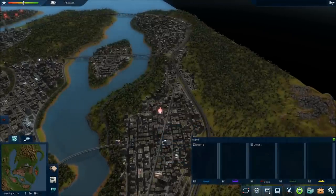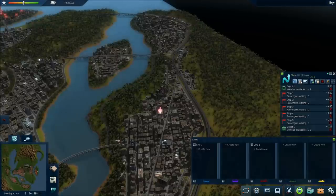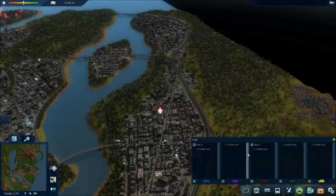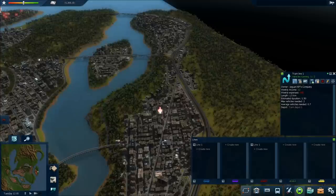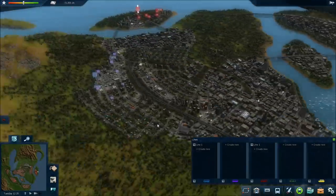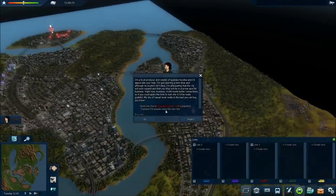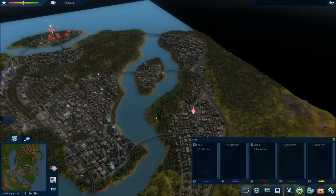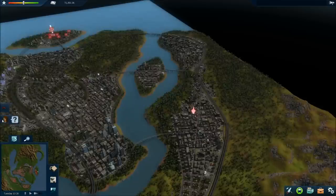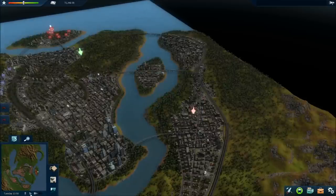If you go over to the lines, no one's complaining, because no one's really riding it. Let's see this objective here — build one line to the shopping center and transport 50 people. Yeah, that'll take forever. And there's another one: build one line to the art gallery, 70 people.